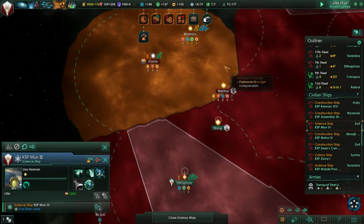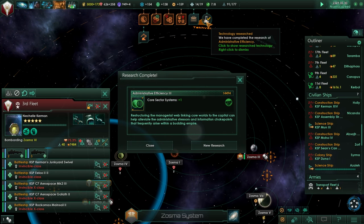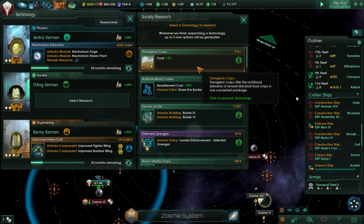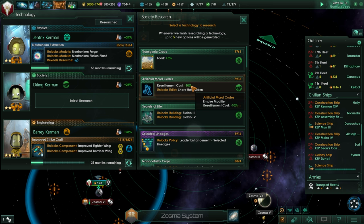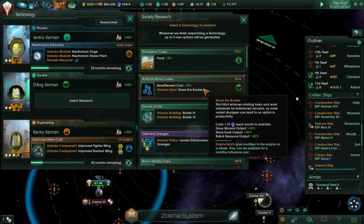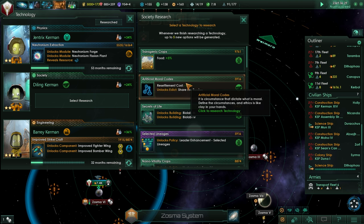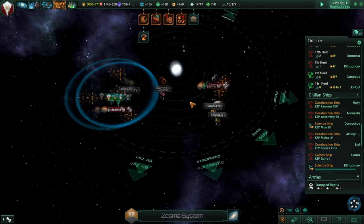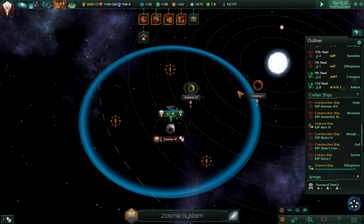I should send my science ships to investigate the battle remains. Administrative efficiency has been researched, so we get an extra core sector system. Food plus five percent — I like empire-wide modifiers like that. Resettlement cost minus ten percent. Let's just get the food plus five percent. We need to rebalance things and make sure we're not producing so much food, because we can reassign those tiles to minerals — that'll be good for our productivity.